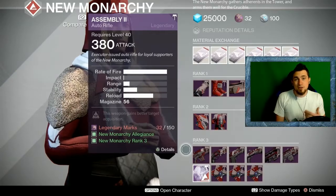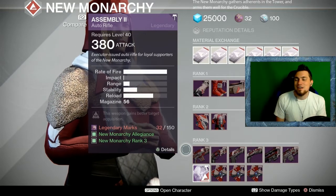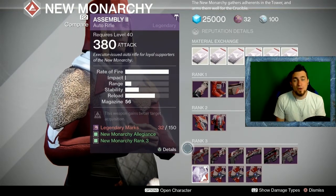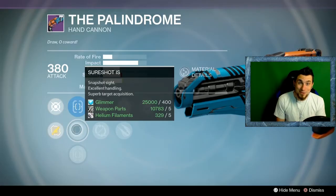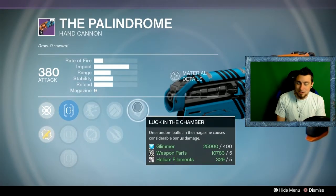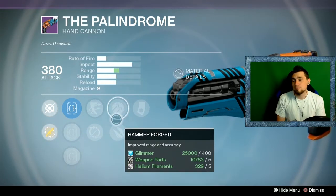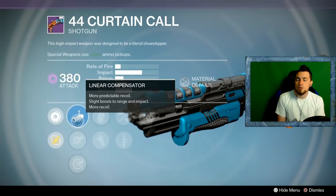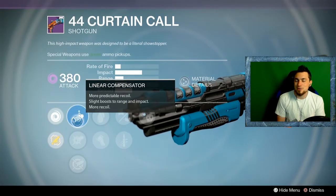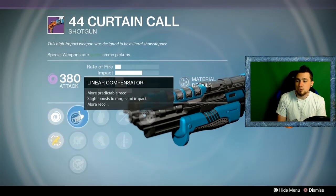Back to the tower vendor rolls — nothing exciting at Numeri this week for weapons at all. For the Palindrome this week, it's so close: it has Sureshot, Outlaw, and Luck in the Chamber, but with Hammerforged instead of Rifle Barrel. Without Rifle Barrel, Palindrome is basically an automatic no-go.